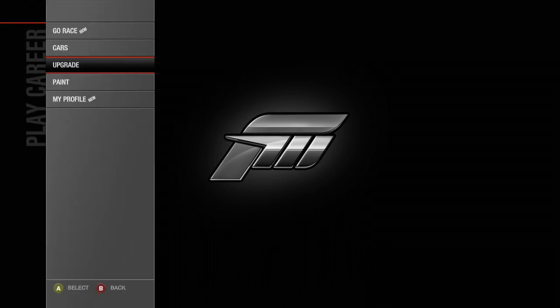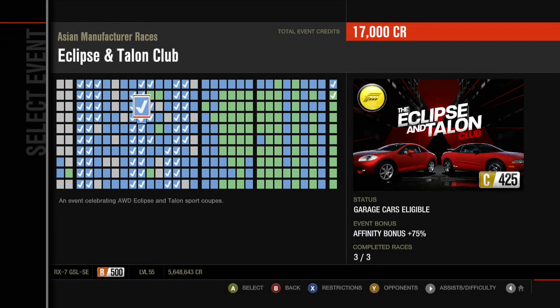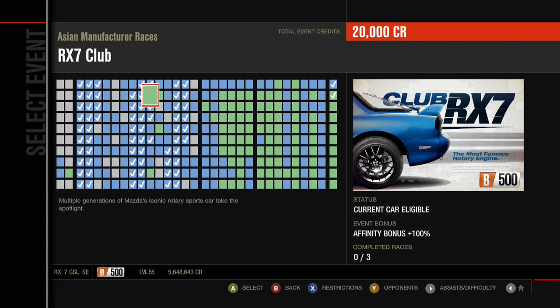This is a naturally aspirated rotary in its current form. The RX-7 covered multiple generations of Mazda's iconic rotary sports car.